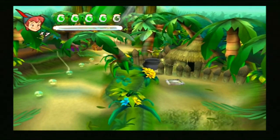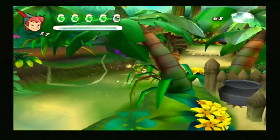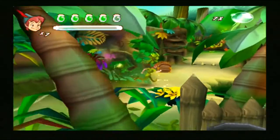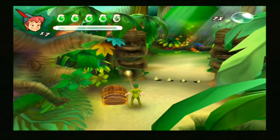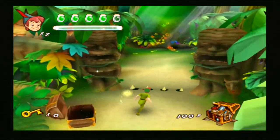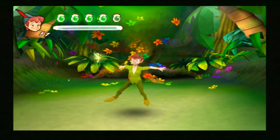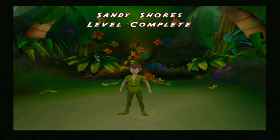A gate is opening. There's a cauldron in there. Is it supposed to be the natives? I did get a key. Oh, that's the gate — yay! I made it. Sandy Shaw's level complete — yeah, he's got a very Crash Bandicoot-y feel about it.